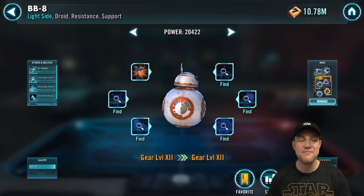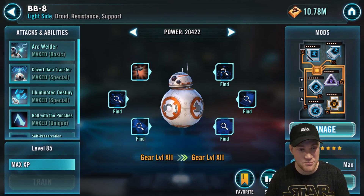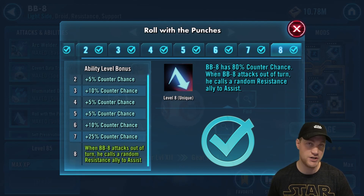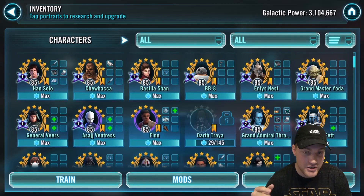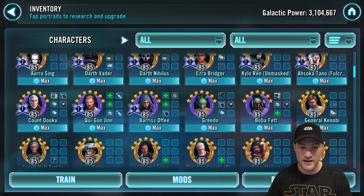Next we're going to look at BB-8. Roll with the Punches states: when BB-8 attacks out of turn he calls a random Resistance ally to assist. Traya would just dominate you in that scenario, but with BB-8 we have to look at JTR — Jedi Training Rey.